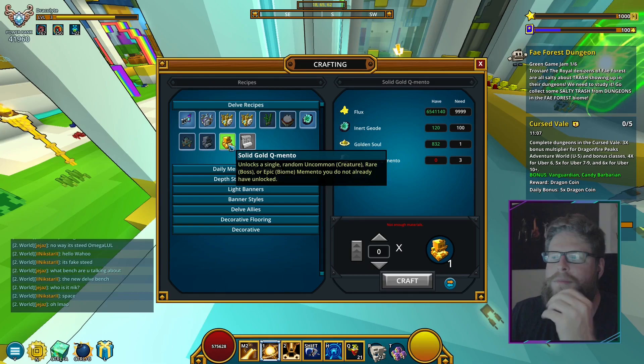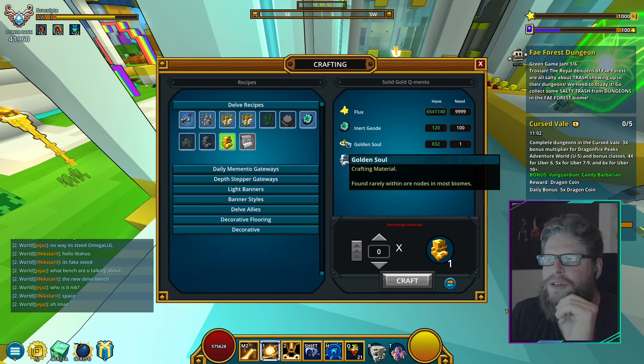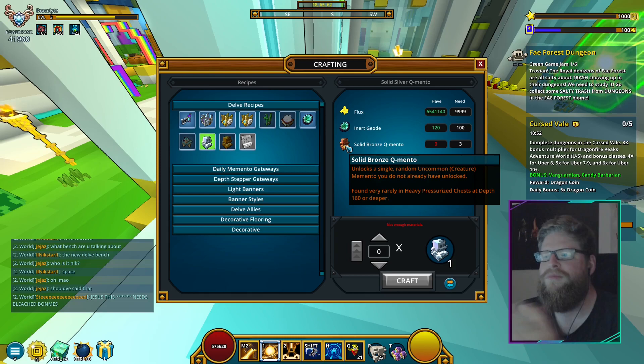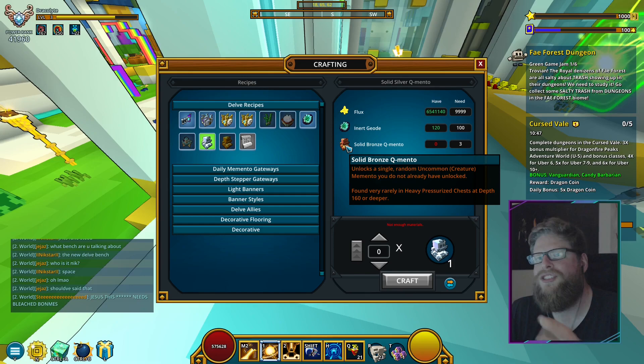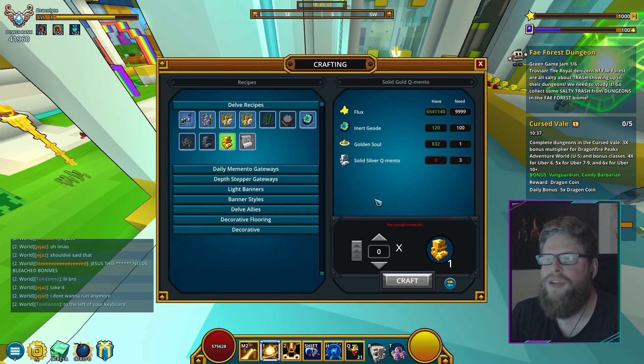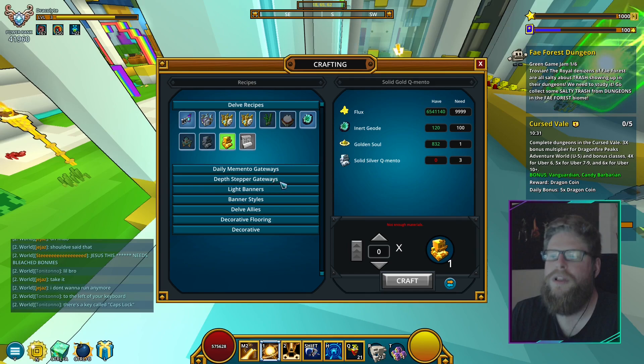So it's kind of like a golden dragon effigy, but this is just an effigy for your mementos. There's also a golden one that unlocks an epic one from a biome, and you need three silvers to get that one as well. The other materials are pretty cheap. They say it's a very rare drop from those pressurized chests, but it's from the chest, not really from the boss. So if you farm a bunch of these, there's a good chance you might get some you haven't had already and unlock some of the mementos you were missing.